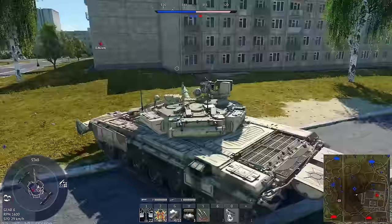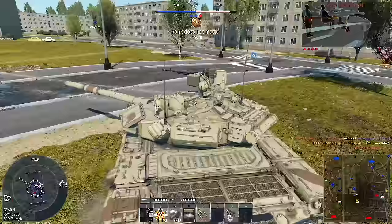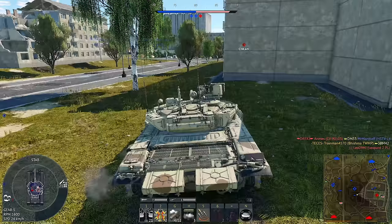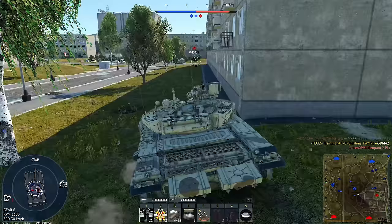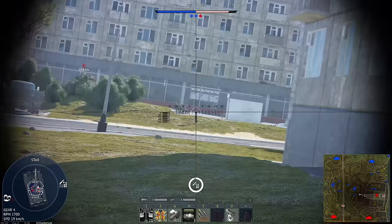A friendly light tank has repaired me — I guess we repay each other's favors. There does seem to be a tank pushing around this corner here, so of course we'd rather not take damage from that. Since everything seems relatively clear here, I'm going to try and go to the C-point. Although I do hear someone on the other side of this building here, so maybe I should be a bit more cautious.